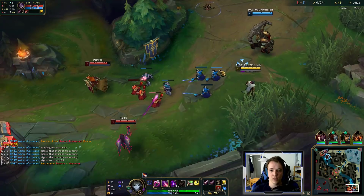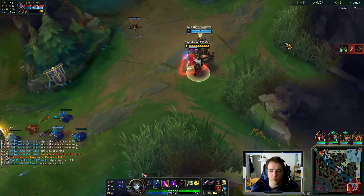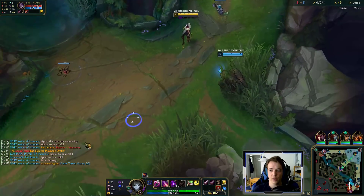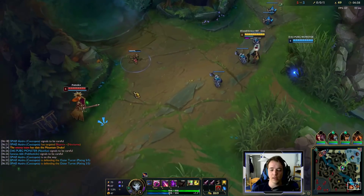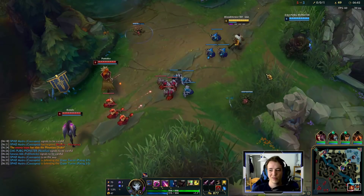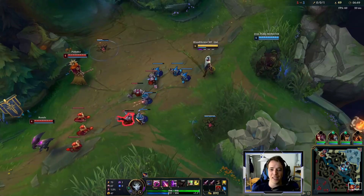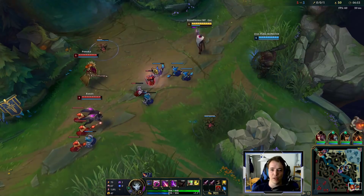Nocturne's still there. Warwick took Drake very early — I mean, that's what he does. We should have seen it coming; maybe put a ward there. This Nautilus should position more aggressively. These attempts to trap them are not paying off — he just gives up lane priority for no reason.